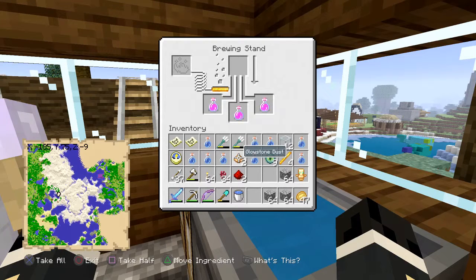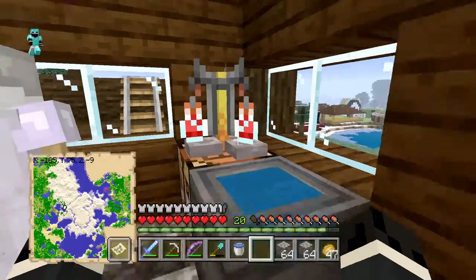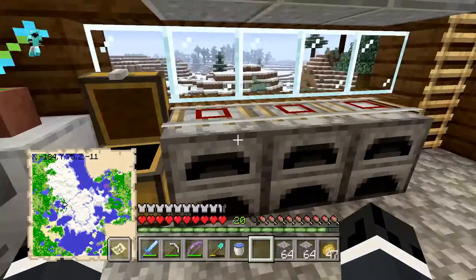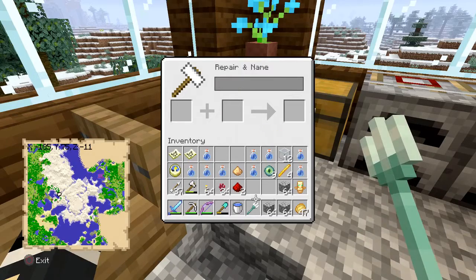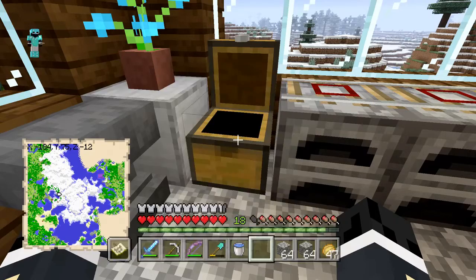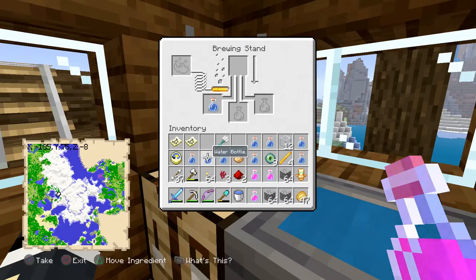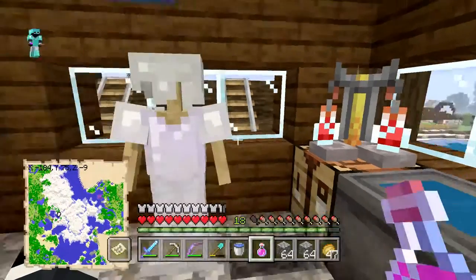That's done brewing — this is instant health, so we're going to pop a glowstone dust in here, and then those are good to take out. We can combine these two tridents right here — let's chuck these together. We have ourselves a fully repaired trident. That reduces inventory space. We only need three of these nether wart. We probably don't need our map — actually wait, our maps are leading us to the end portal, so those are what we're going to need.